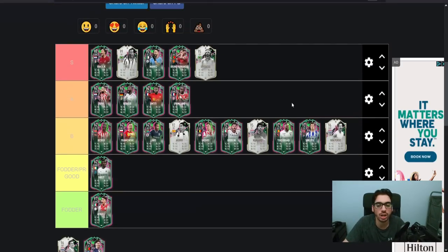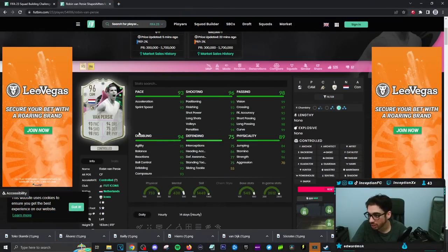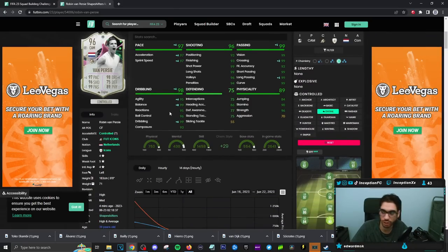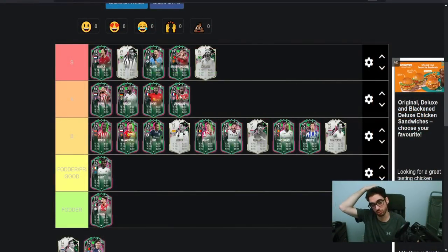Van Persie — I'm adding the CAM version into the B tier. They gave him defensive stats, which is vital for usability. A lot of people use four-three-two-one or three-back formations, so playing him in a left mid position for the meta is viable. This card isn't fully intended as a main striker up top for meta purposes, though you could make it work. With an engine chemistry style, five-star weak foot, left-footed, high-medium and high-average work rates — he has a lot of good stuff. Definitely a B tier category card.